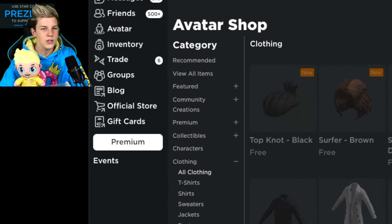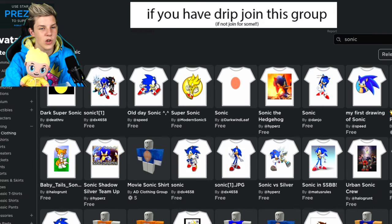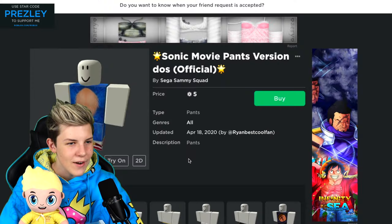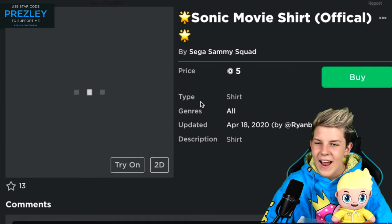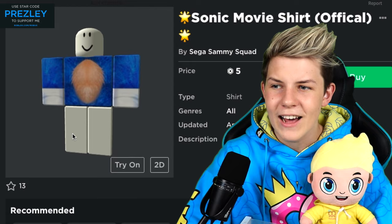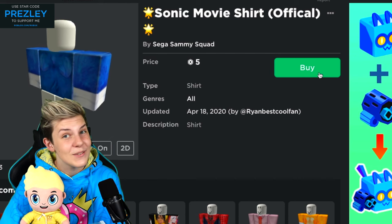So you want to go over to clothing, go to all clothing and just straight away search up Sonic. This will come up with a lot of different Sonic items, but you mostly want to find this Sonic movie pants version. These are only five Robux each, so we can grab this one. I like to have the one with the red shoes because it's Sonic. The red shoes are cool. We'll also grab the top and this is on the very last page of their group.